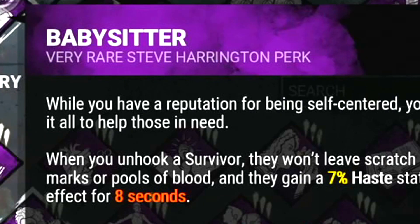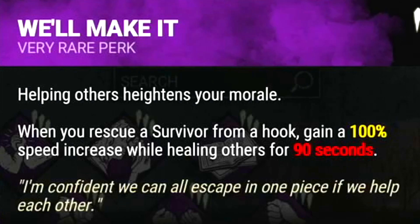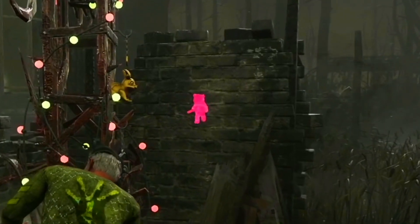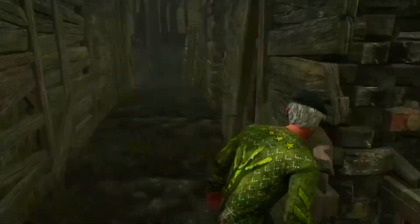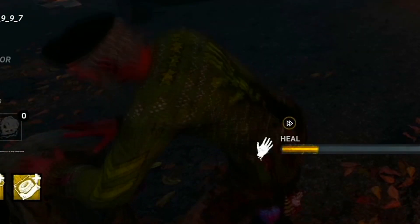To go with this I decided to add We'll Make It. When you rescue a survivor from a hook, you gain a 100% speed increase while healing others for 90 seconds. What that means is whenever I unhook a survivor, I can see where the killer is. If he comes to the hook I'll let the survivor go and they can run to a pallet or a safe loop. But if the killer is far away, I can heal them instantly.